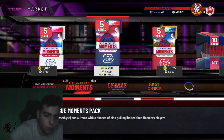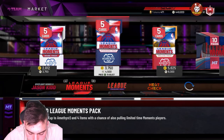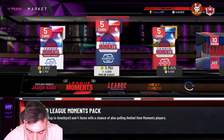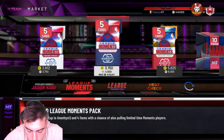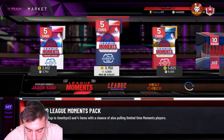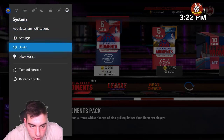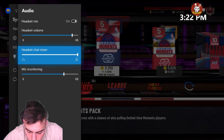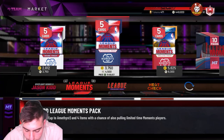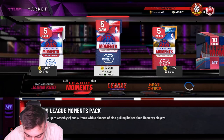Nikola Jokic is a 97 overall card. Here are his stats: 92 three-point shot, 93 mid-range, 82 layup, 85 standing dunk, 70 driving post hook, 96 post fade, 97 ball handle, 78 pass IQ, 96 speed, 75 speed with ball, 79 vertical, 98 stamina — really good stamina — 80 block, 84 defensive IQ, 85 interior defense, 95 rebounding.